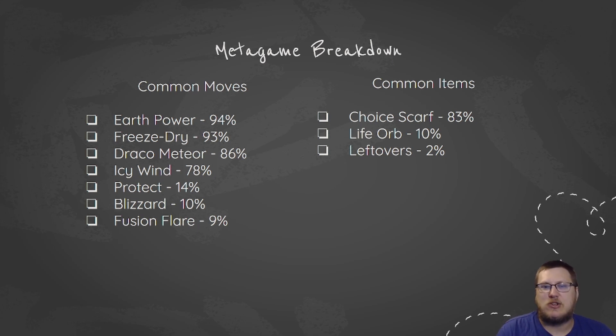As for items, Choice Scarf is the most common item, mainly due to the Choice Scarf Kyurem team I keep mentioning. This is where a lot of the usage stats are coming from. Life Orb is real common too — that's what I was seeing most of the time before the Choice Scarf team was published, so Life Orb was probably a little bit higher before then. 10% usage is still decent, still something to consider. Leftovers here at 2% is more of a bulky thing.